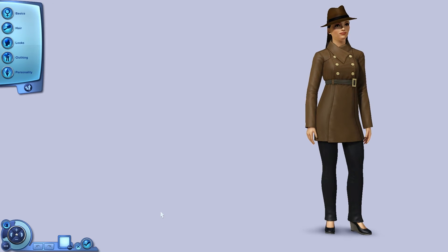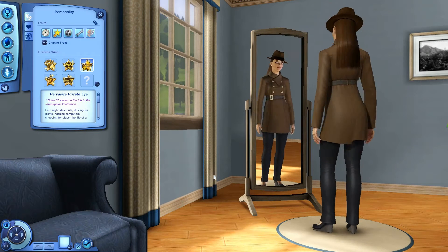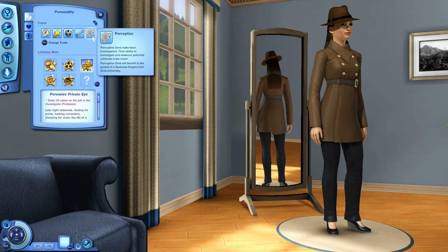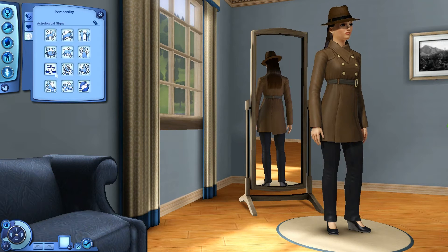This is Laura Holt, created by Glen Katko. She is adventurous, ambitious, athletic, handy, and receptive. Her lifetime wish is to be a pervasive private eye — solve 35 cases on the job in the investigator profession. I haven't done anything with Ambitions pretty much, so this will be interesting to see how that works. Favorite food is cookies — good choice. Favorite music is Latin, favorite color is spice berry, and another Libra.